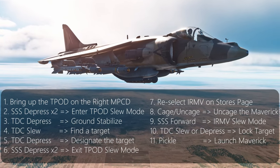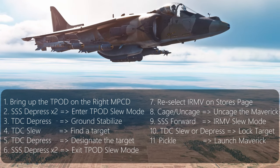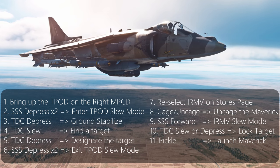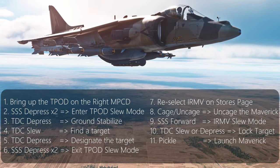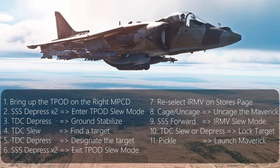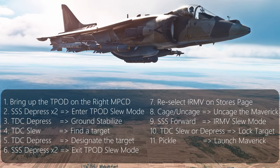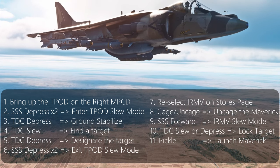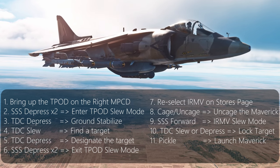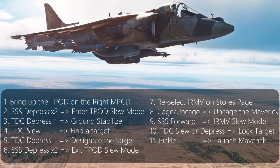Hey everyone. Some time ago I created a tutorial on how to fire IR Mavericks using the T-Pod to find targets in the Harrier. About three weeks later RAZBAM Simulations changed the way that IR Mavericks worked to make them a closer match to the real thing. The main difference is that IR Mavericks and the targeting pod can no longer be up on the screens at the same time, and there are some other smaller differences which have led to confusion. So that's led to a lot of frustration and I'm hoping today I can sort that out and give you an updated tutorial on how to use IR Mavericks in the Harrier.